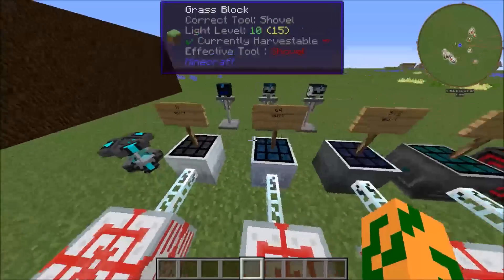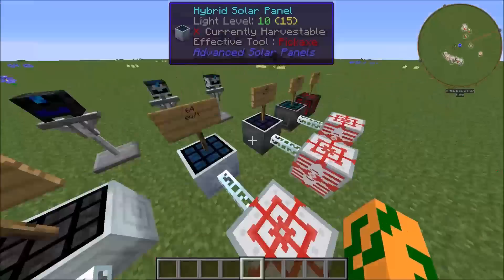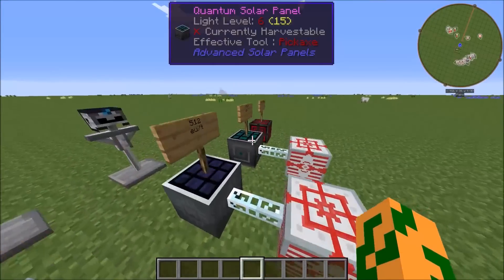There are four types of solar panels: Advanced, Hybrid, Ultimate Hybrid, and Quantum Hybrid.